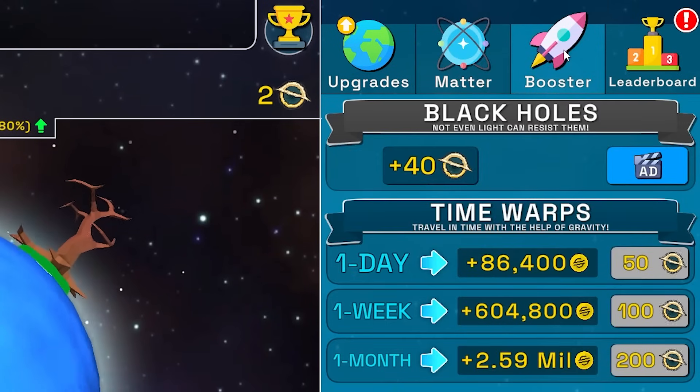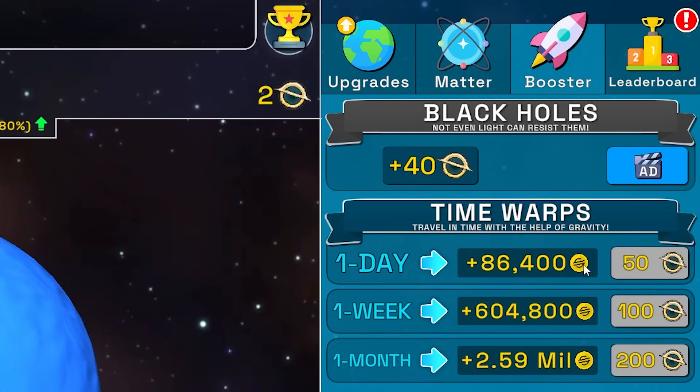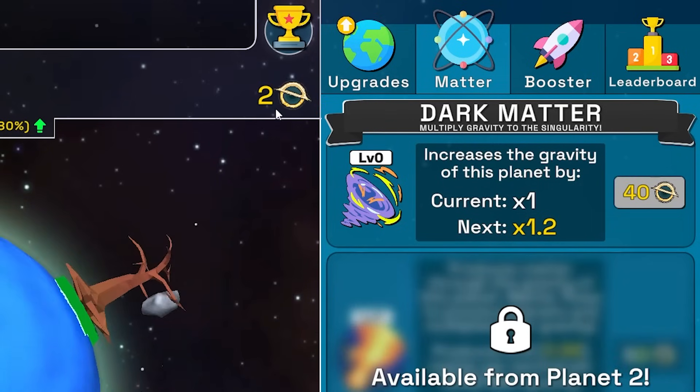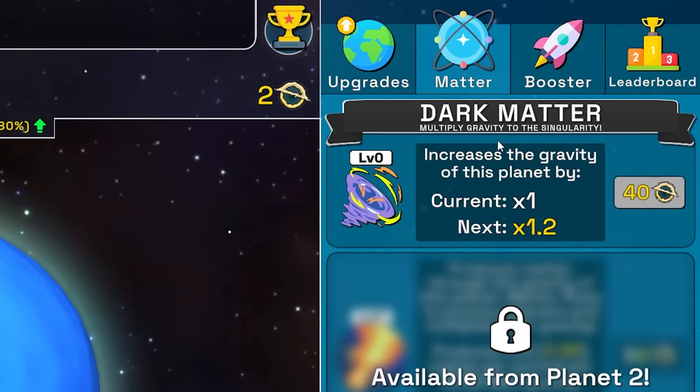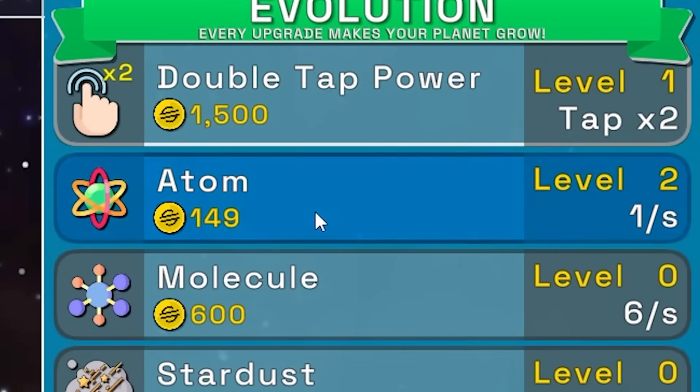We have a matter booster — we spend 50 and we get a one day 86,400 bonus. You can also spend 40 black holes for some dark matter. I'm gonna buy another atom because it's cheap.